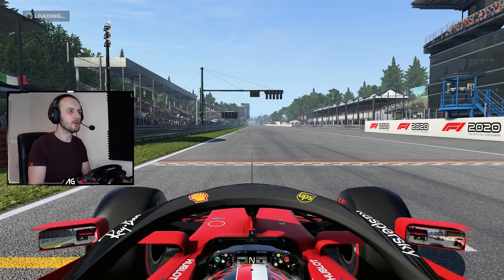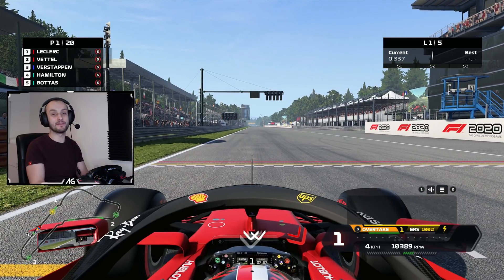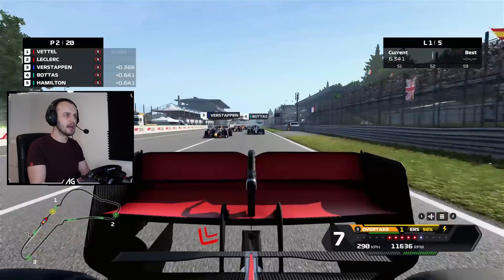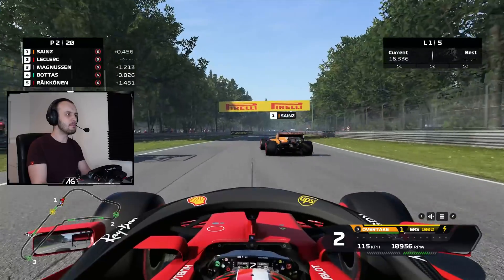Here we go, on the grid at Monza — we are actually on pole somehow. I have enabled damage for this mod, just for laughs, because I'm pretty sure they are all going to go straight on at Turn 1 every single lap and there will be a lot of damage. And look at this — we're building up speed. I braked early, but not early enough, and nobody braked anywhere near early. Ocon's out, Ricciardo's out — there's a few retirements already.